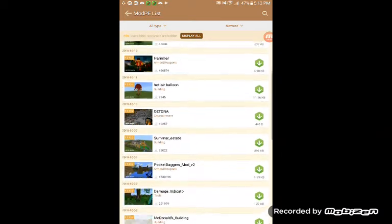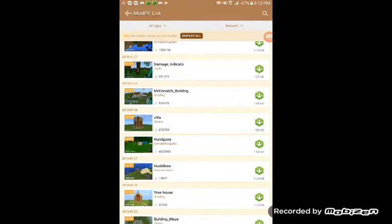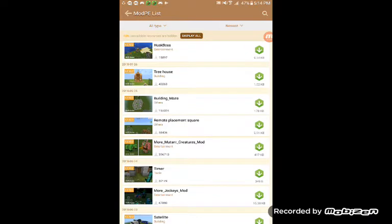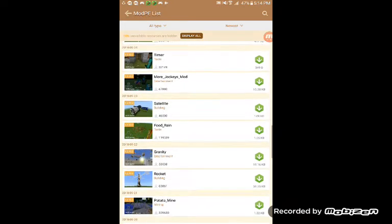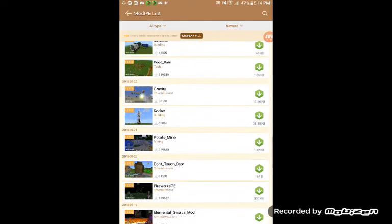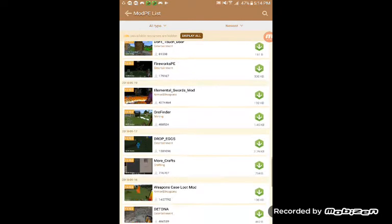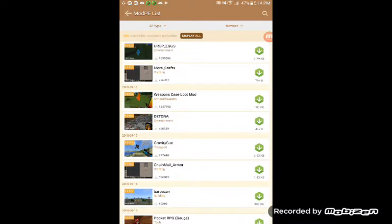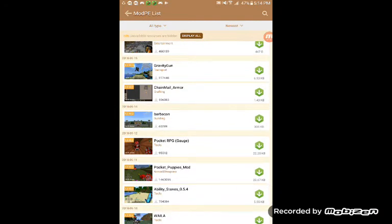This is the things that we have here. Hydro guns, ask boss, more muted creatures. I'm just picking, guys. Don't touch door. Elemental swords - that could be cool. Gravity gun. I love these - they're so awesome.